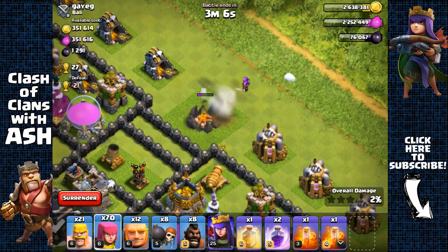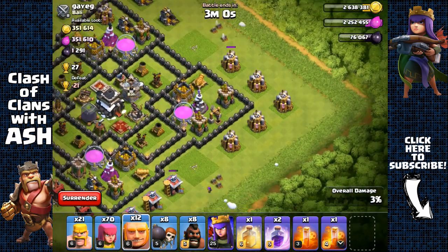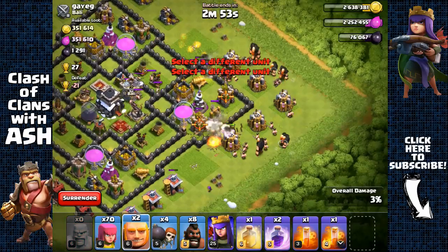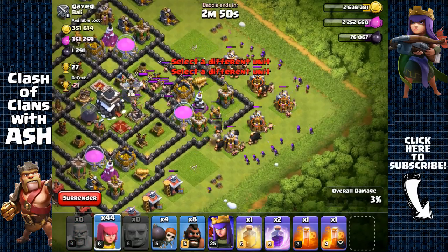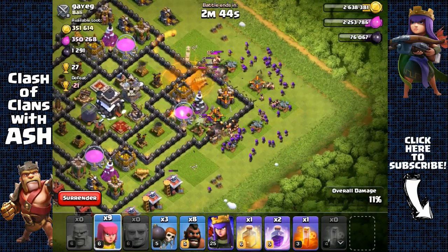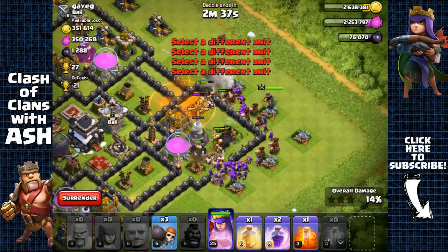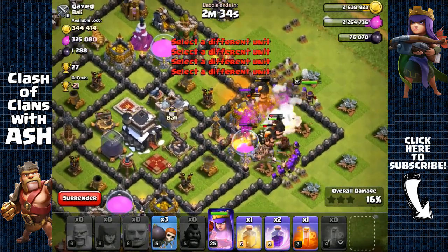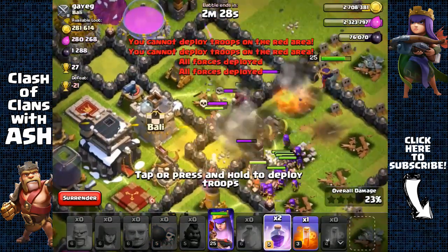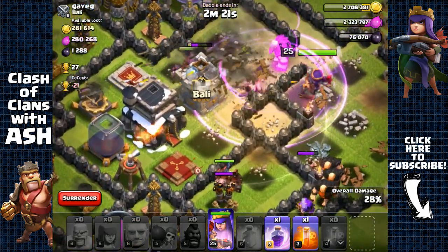We use a few barbarians and archers to quickly remove the army camps — three barbarians and three archers should do it. Then we send out two giants on the sides with two wall breakers right behind them, deploy our barbarians, then the rest of the giants. There are clan castle troops, so we use a poison spell and send out more archers to open up that compartment. Then we send out our hog riders to go right inside to all those clumped defenses, along with wall breakers.